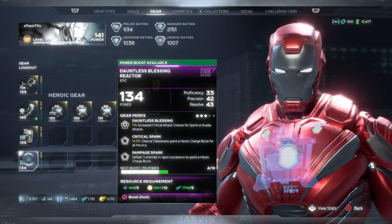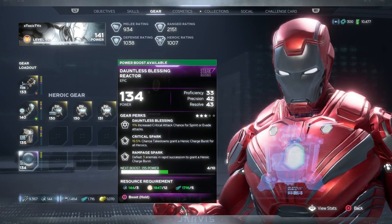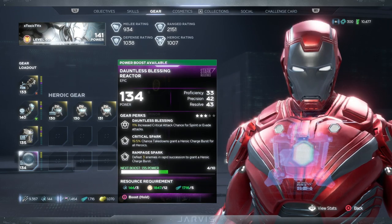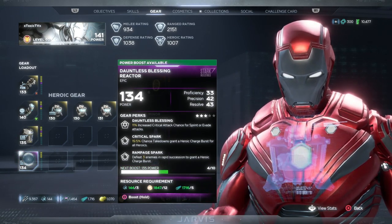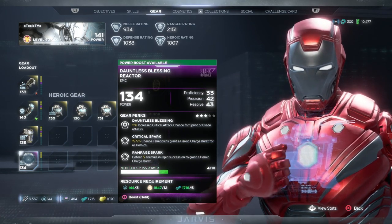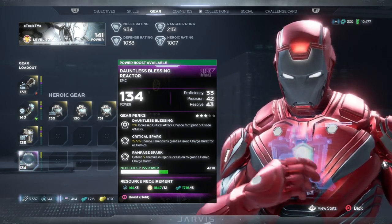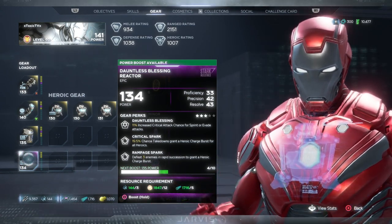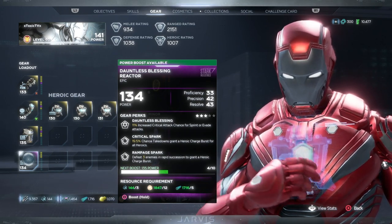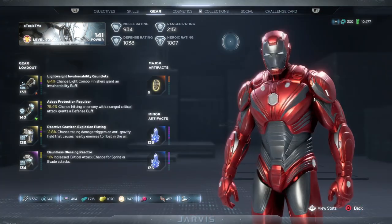We have the Dawnless Blessing Reactor. Dawnless Blessing gives 11% increased critical attack chance for sprint or evade attacks — nice because when forced into melee I almost always get there via a sprint attack. Critical Spark gives a 19.5% chance that takedowns grant a heroic charge burst for all heroics — so on top of getting a heroic orb from every takedown, you're getting almost a 20% chance for an additional heroic charge. Then Rampage Spark — defeat three enemies in rapid succession to grant a heroic charge burst, and with rocket damage almost all small enemies are one-shots.